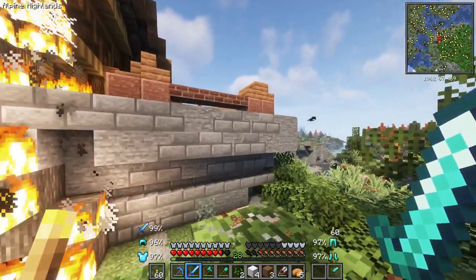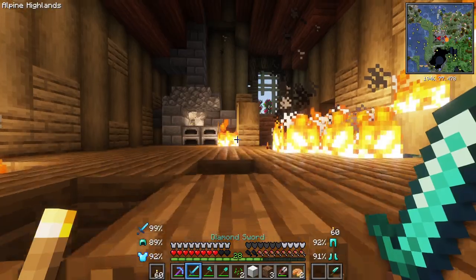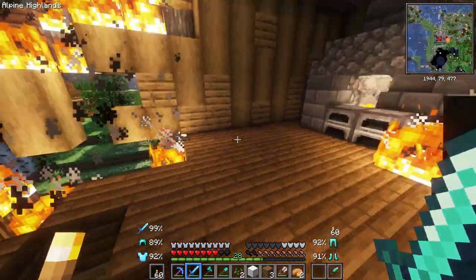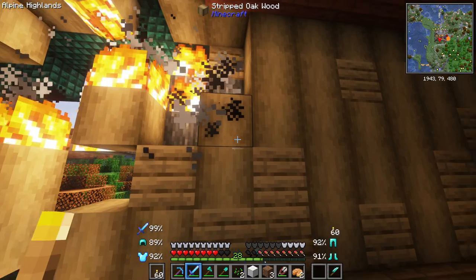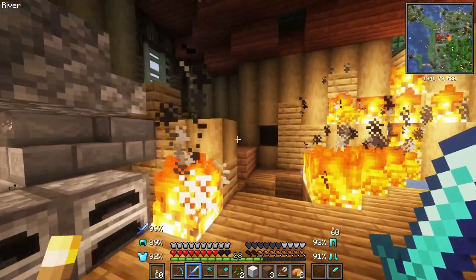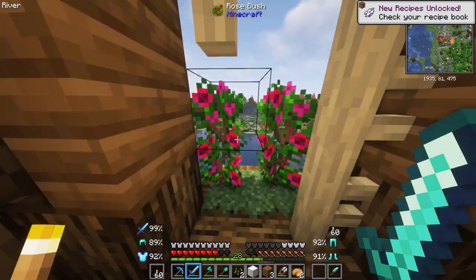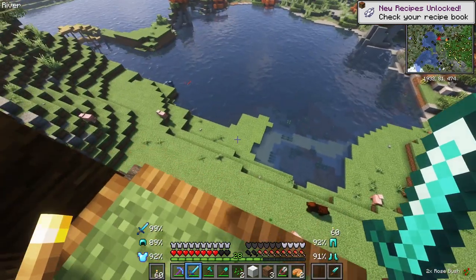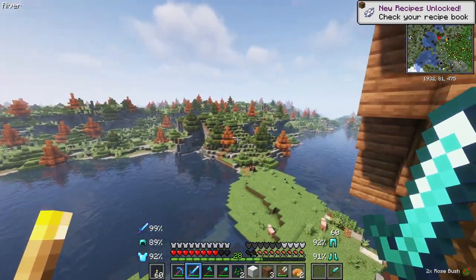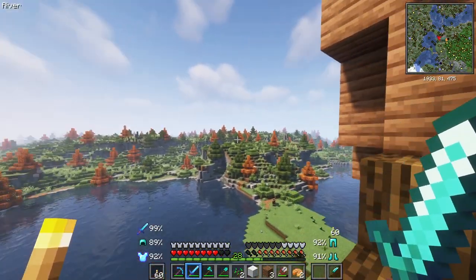This was bad house placement — you guys really shouldn't have done this. I might as well check out up here before it all burns down. Hold on, cool yourself for a second. I want to see if there's anything in here. Is there anything back here? There were some chests — oh, there's one chest with an apple. I don't have a bow yet but I could use it. There's a couple arrows. Lily of the valley — thank you, appreciate that.